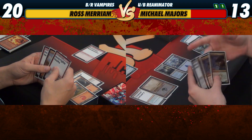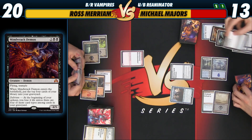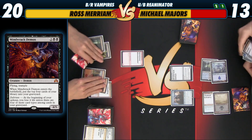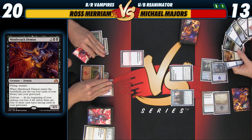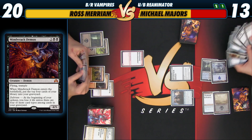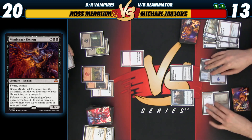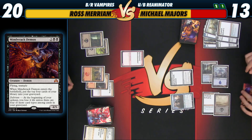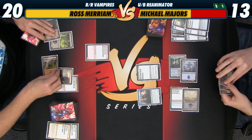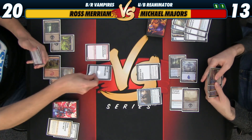I will play a Mind Rack Demon — 1, 2, 3, 4. So you have land, instant, enchantment — do you have sorcery? No. I have three types right now. I do have a creature, actually, so I have four types. Interesting hand here.